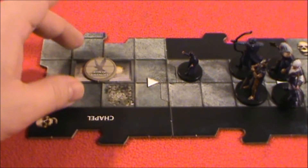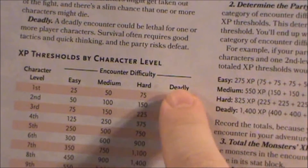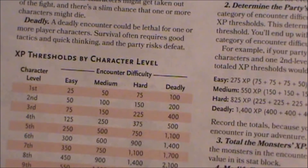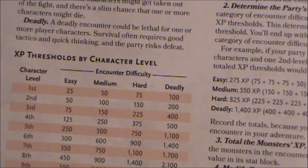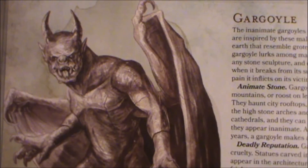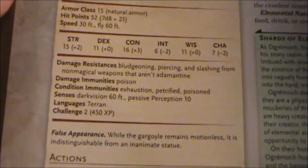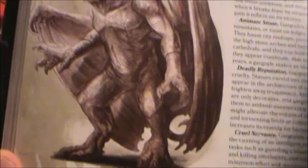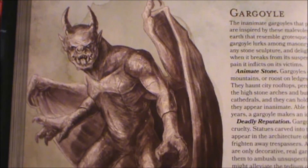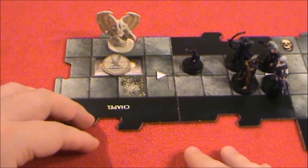So we need an encounter for this room — something more challenging than anything the characters have faced so far. This is it — let's have this be a deadly encounter, or close to it. Our budget for five adventurers of first level: a deadly encounter would be around approximately 500 points. So, what is in Castle Ravenloft that's around that much? How about a nasty gargoyle? Gargoyles in 5th edition are a challenge rating of 2 and they're worth 450 experience points — right along the lines of 500. We're going to have a tough time with this. We may lose some party members. This thing's not going to be easy. We'll just put the gargoyle there for the moment.